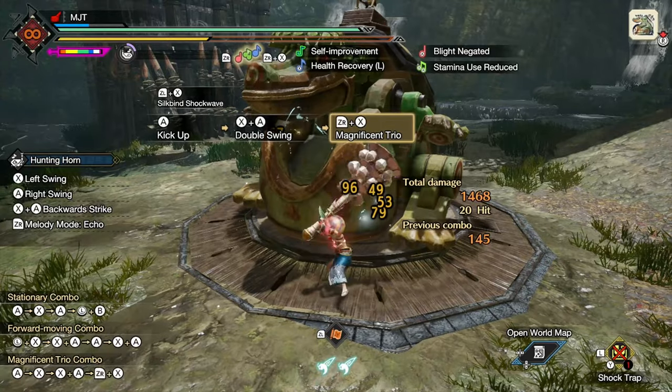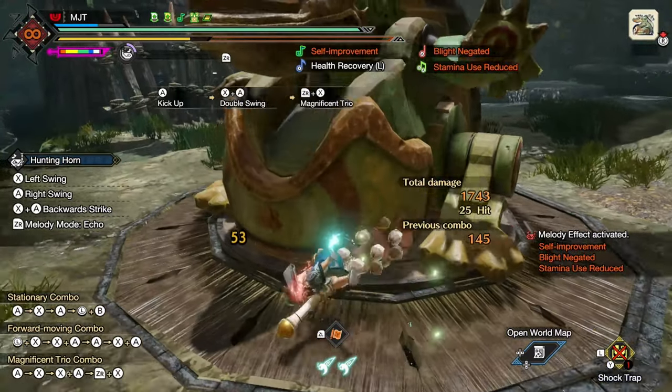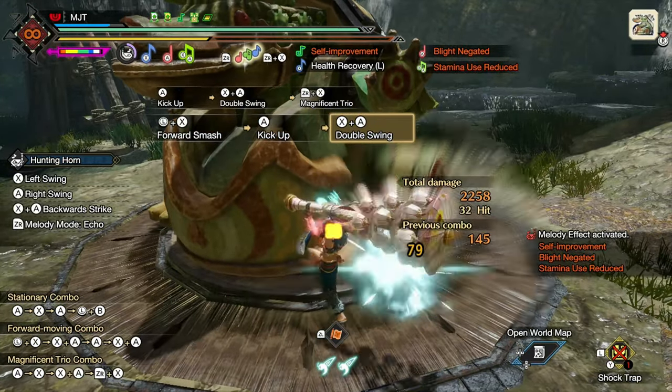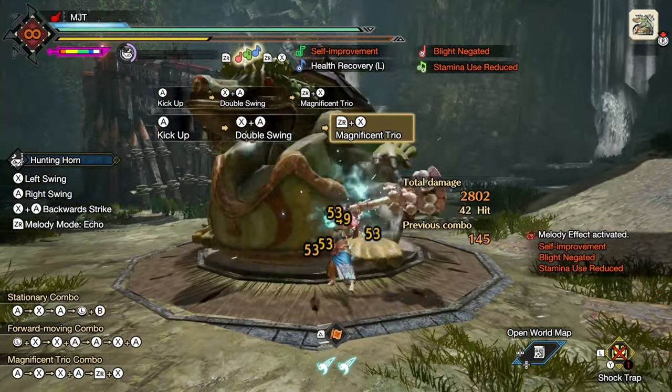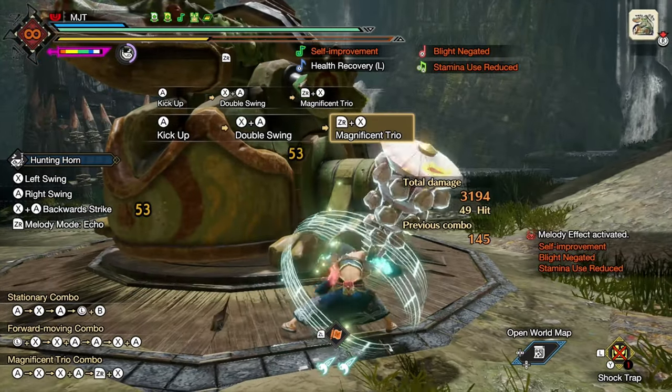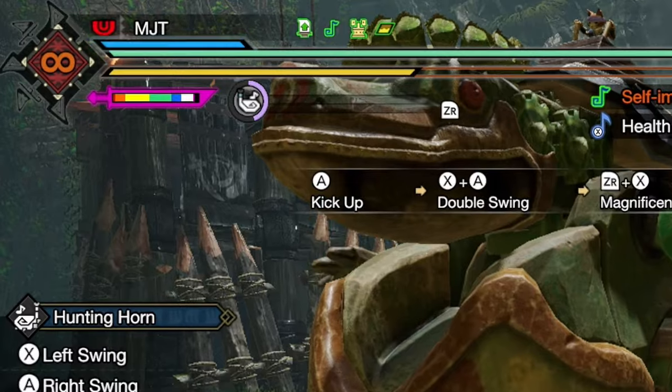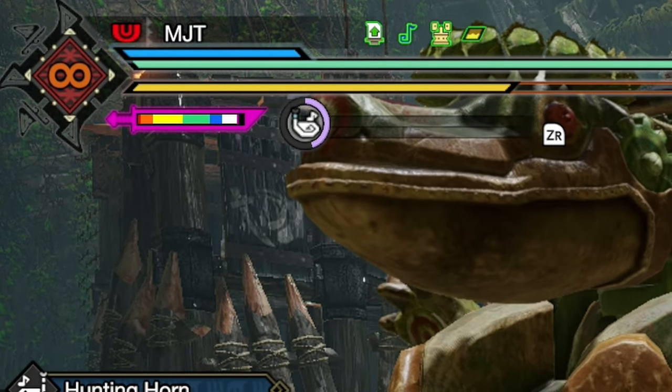An even faster way to fill it up is by using the Hunting Horn's Magnificent Trio, which is a multi-hit attack that can be used after lining all three different notes together. All you need is two Magnificent Trios plus a couple more hits and you'll have Intrepid Heart up more consistently than any other weapon.